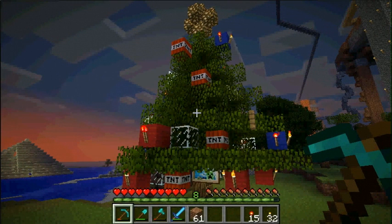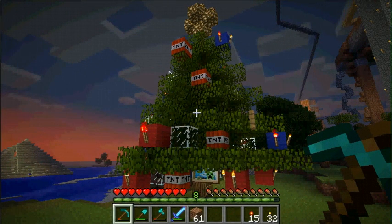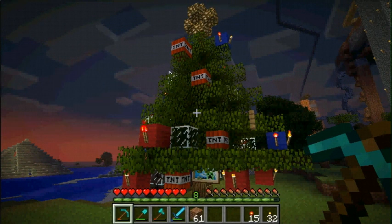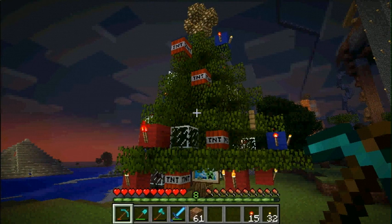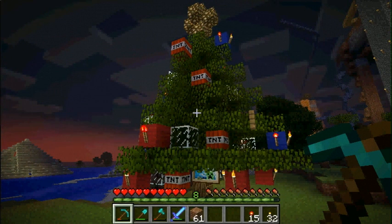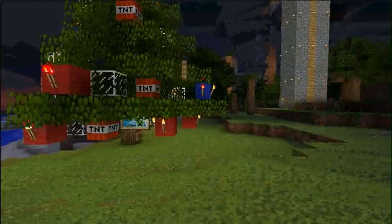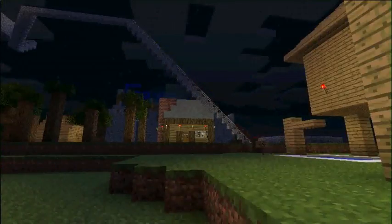Now, the only problem with that is, if it's close enough, it blows up. Once I had this tree completed just like this, and I put a TNT right next to it — really close, like touching the block on the corner — so that happened. And it was horrible. I made a huge-ass crater right here, and then I had to fix it.